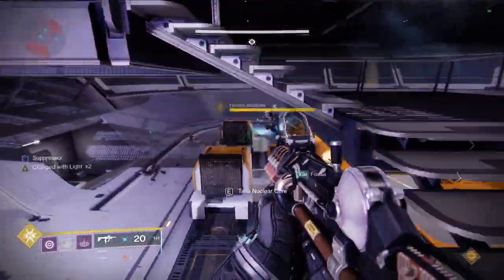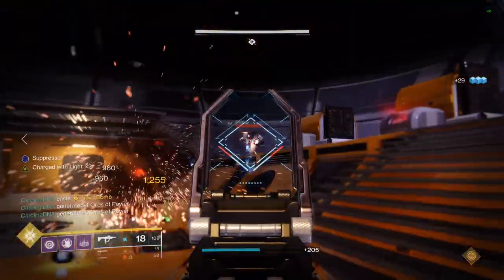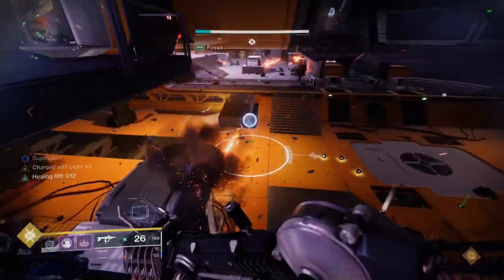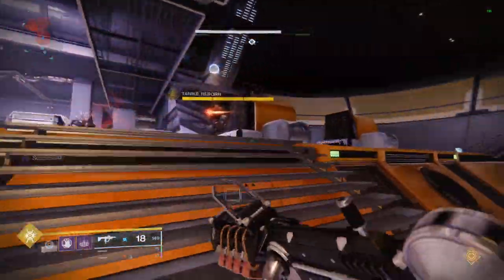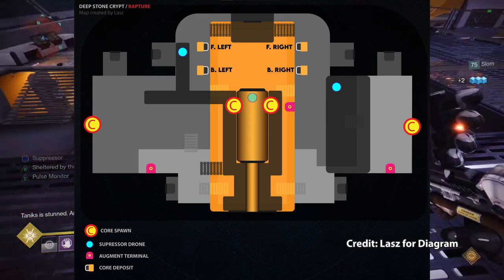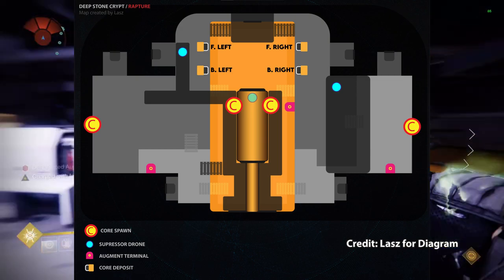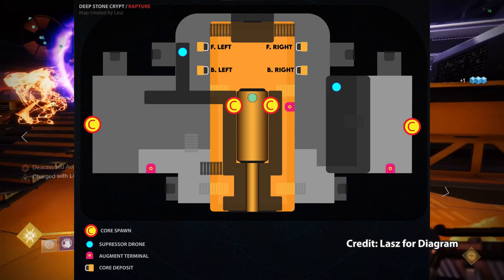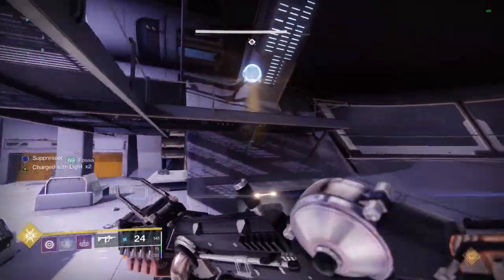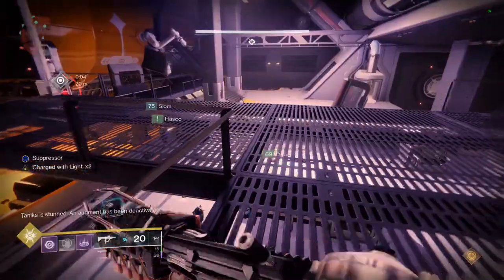The goal of the encounter is to deposit rounds of nuclear bombs into receptacles to destroy the ship before it crashes into Europa. You'll have to clear a total of six waves while Taniks is constantly trying to stop you along with tons of enemies. In the front of the room near Taniks there are four bins where the nuclear bombs will be placed, as well as four locations on the left and right side of the map where they actually spawn. You'll also see the three spots the Suppressor will use, notated by little floating spheres above a circle.